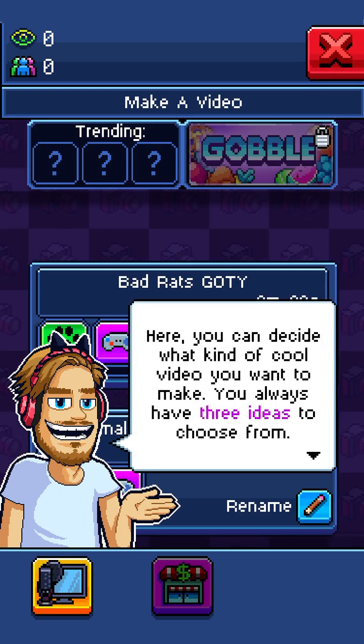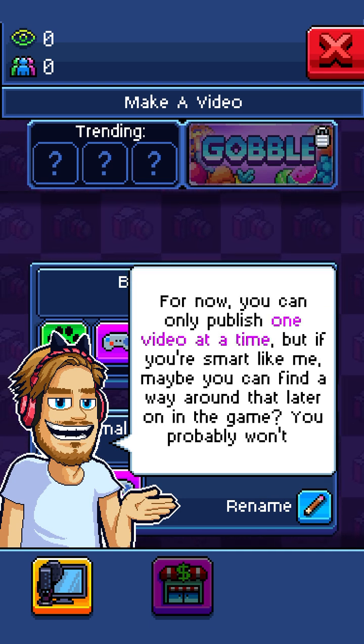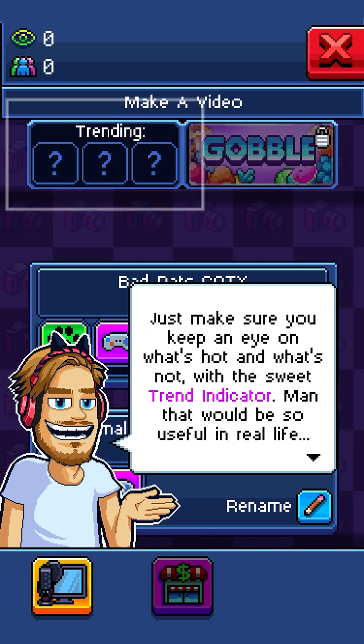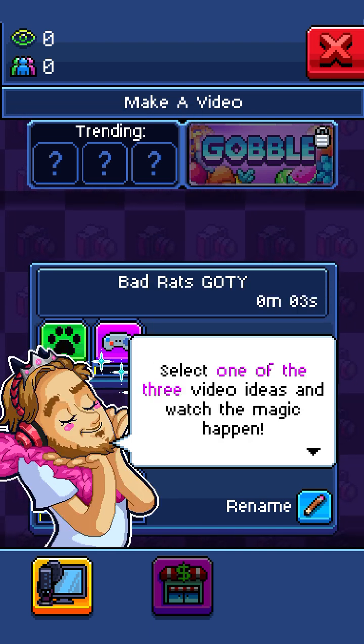Here you can decide what kind of cool video you want to make. You always have three ideas to choose from. For now, you can only publish one video at a time. But if you're smart like me, maybe you can find a way around that later on in the game — you probably won't. Just make sure you keep an eye on what's hot and what's not with the sweet trend indicator. Man, that'd be so useful in real life. Select one of the three video ideas and watch the magic happen.